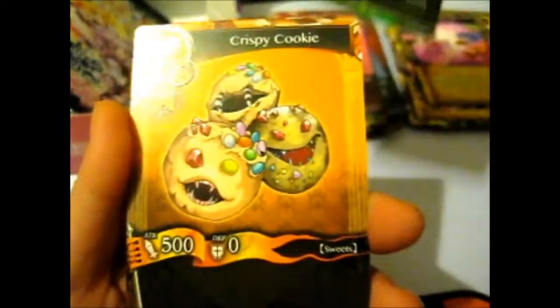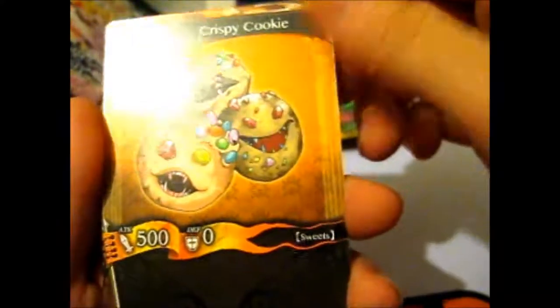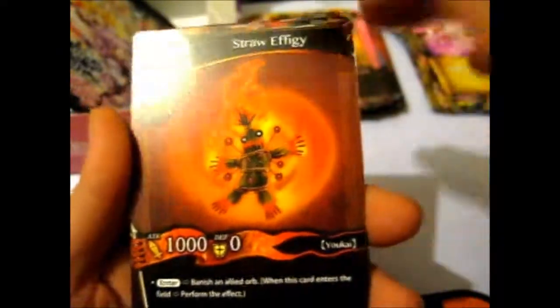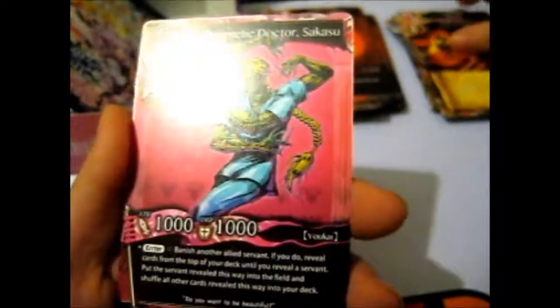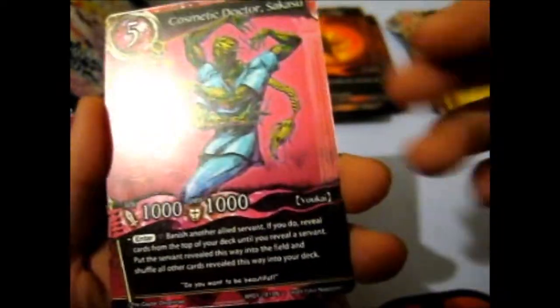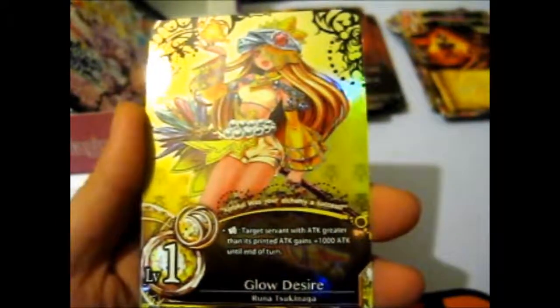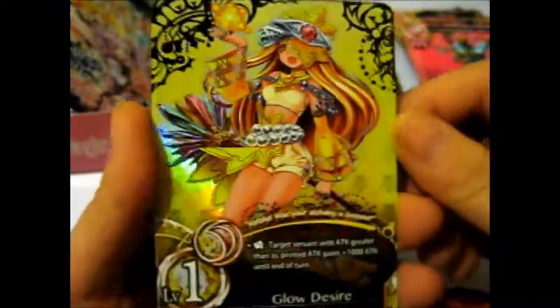So we have Enticing Nightwear. Lazy Spirit - reminds me of one of the spirits in Spirited Away. Crispy Cookie - so we got pancake and a cookie, not bad. Wonder what other food they'll come up with. Straw Effigy, Kindle the Spirit, Cosmetic Doctor, Sakasu - so I guess that's where all the makeup and stuff comes from.